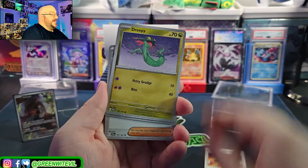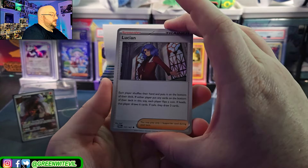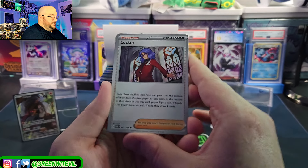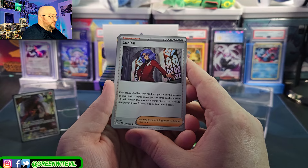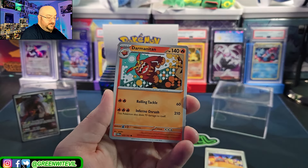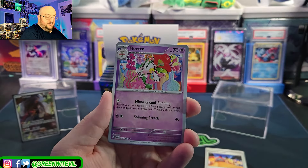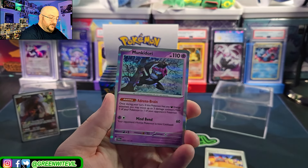Goldeen, Sandygast, there's Dreepy — we'll put that aside. Phoebus, Lucien — each player shuffles their hand and puts it on the bottom of their deck. If each player put any cards on the bottom this way, each player flips a coin. If heads, draw six cards; if tails, draw three. Darmanitan, Leafeon, another Festival Grounds, Floette, and Munkidori — check this guy out, this is pretty cool.